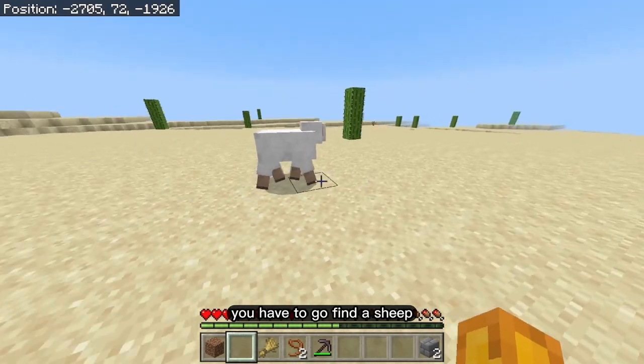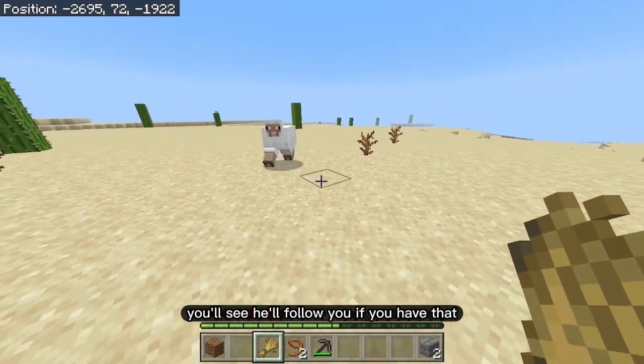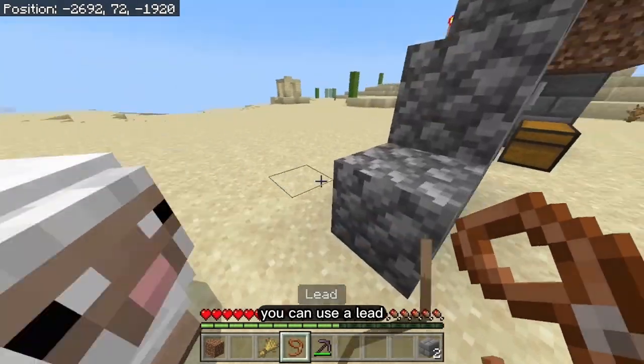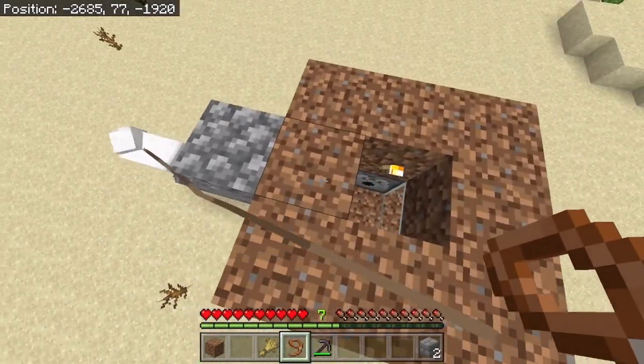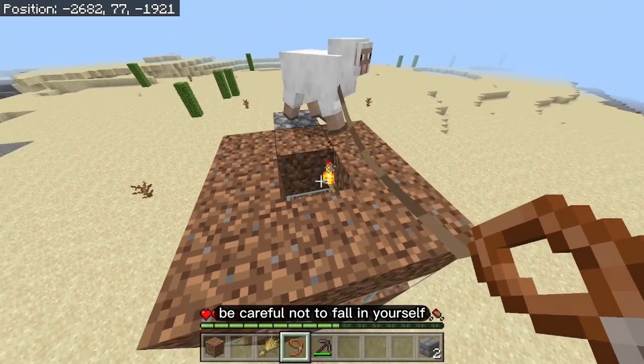Now go find a sheep. You can use wheat to lure them — they'll follow you if you hold it out. Or you can use a lead and bring them up the staircase. Be careful not to fall in yourself while guiding them up.